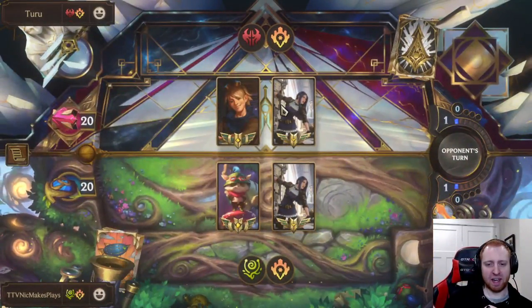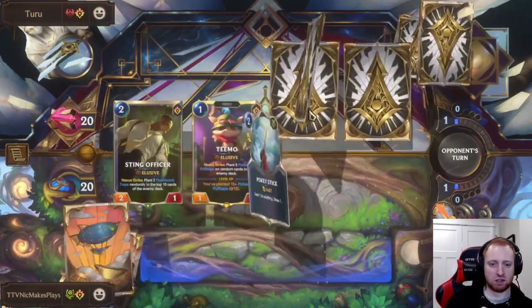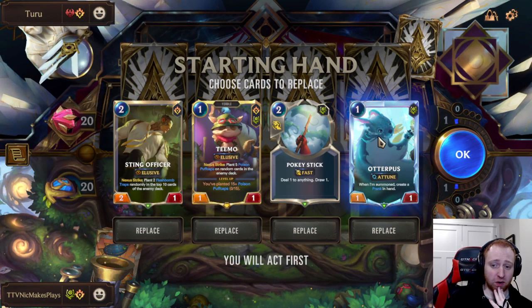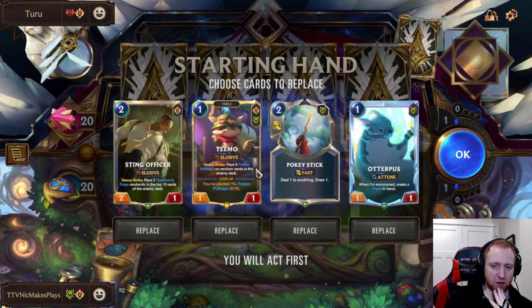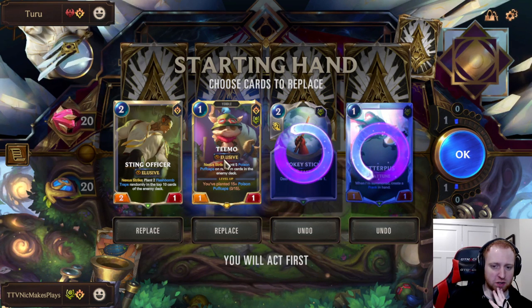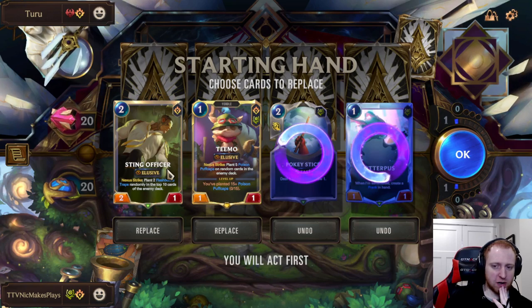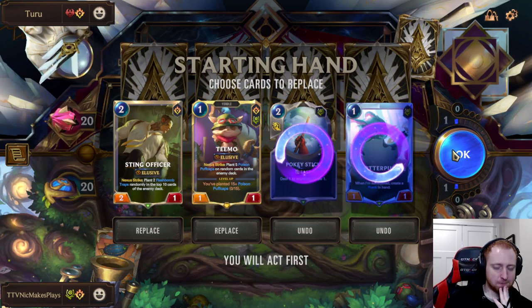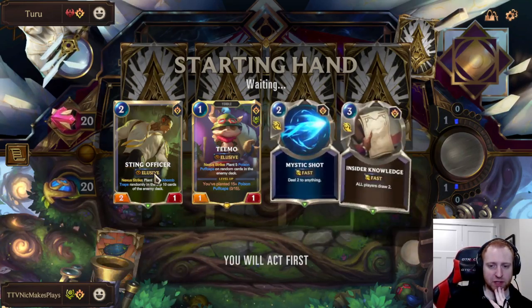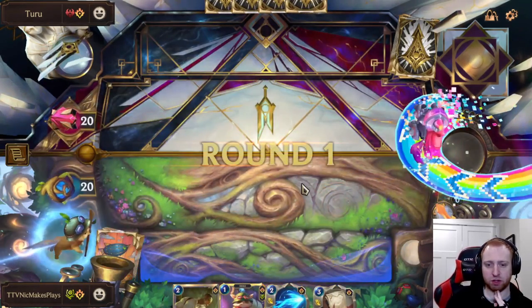We're up against Ezreal Caitlyn — let's see which Caitlyn deck is stronger. We're going first. Pretty good hand overall. I like Conchologist generically as a blocker, but we should go for things like Peddler — Peddler's really strong. Solid curve: one drop, two drop. Let's put on the pressure. Maybe if we draw Caitlyn we could have Teemo on one, Sting Officer on two, Caitlyn on three — huge pressure. We'll see.